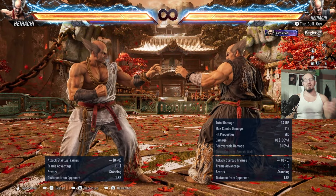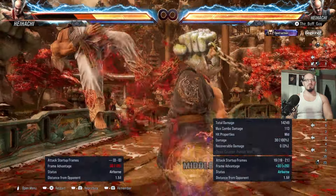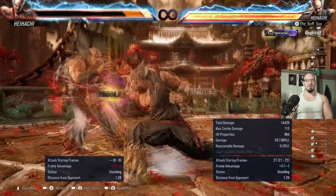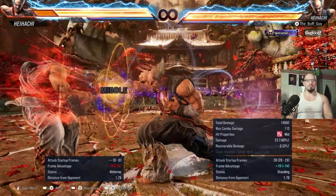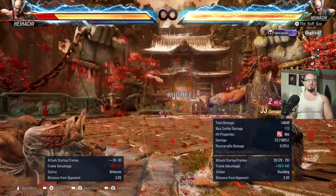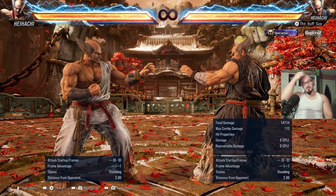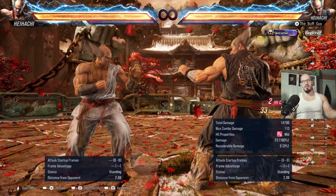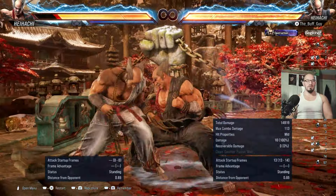Down-forward 1 is really good — plus 7 on hit, minus 5 on block. Not the greatest poke in the neutral, but you can change down-forward 1,2 timing. Down-forward 1,2 with no delay is a natural combo. Down-forward 1, slight delay 2 — where you hold 2 for a split second then let go — you get that little blue spark. That move can be sidestepped if down-forward 1 is blocked, or interrupted with a jab or a 12-13 frame move.